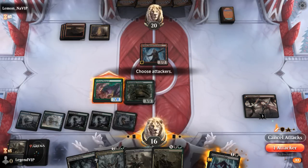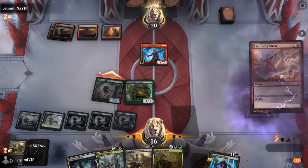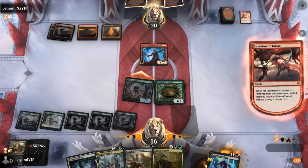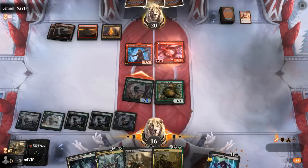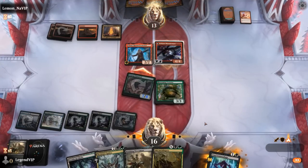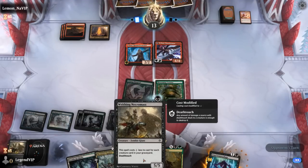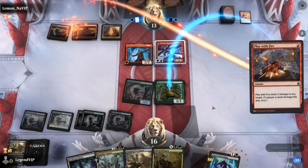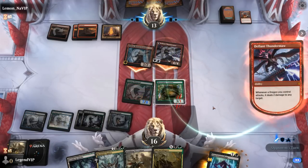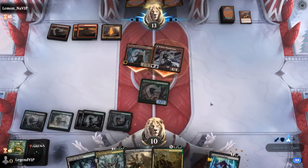I want something to sacrifice to the spider that I don't mind losing, so maybe a Tortoise — can get back a Cottage as well. Lurgoyf attacks — pretty fast clock. Opponent transforms their dragon. Next turn we can try to take it out with spider, which can also gain a lot of life against red aggro. One-mana Necromass coming up, and the opponent can take out Tortoise with two damage from Thundermaw — it only grows the Lurgoyf.